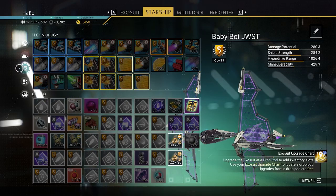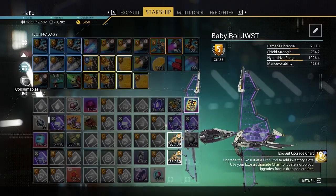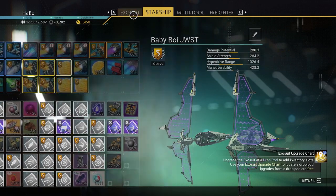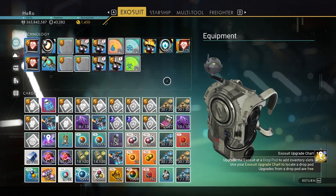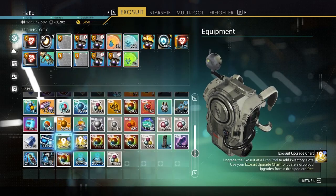We can see the high value items - the high value item is the upgrade. Let's see, that's the consumables one, and we can see the technology as well. Hello Games, I really love you. Let's see our exosuit - look at this guys, we really got a lot of new stuff. We got more inventory slots now.